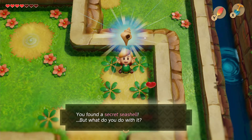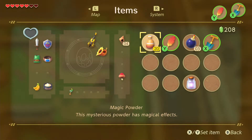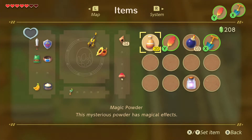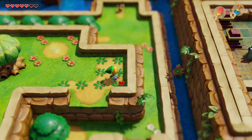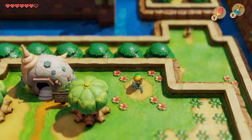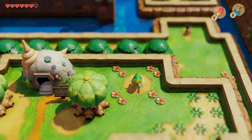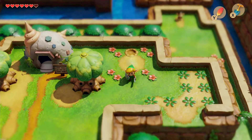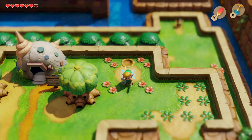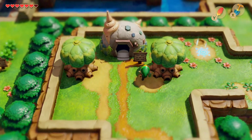I found a secret shell — this time it's going to be all the way in the corner next to this weird little shell house. Grab that, come over here and touch this, and I'll show you what those secret shells are for.